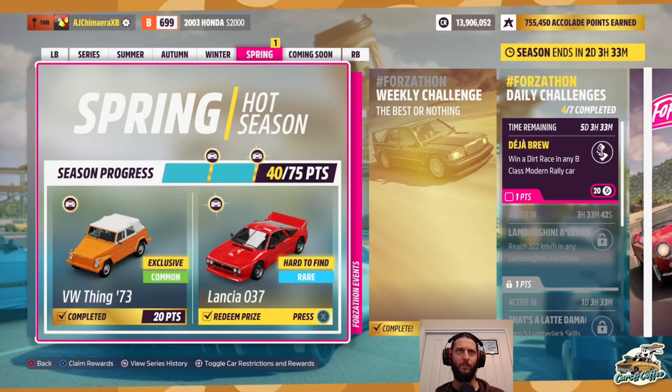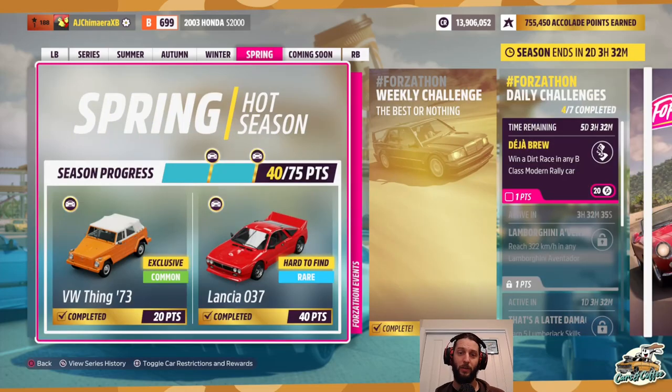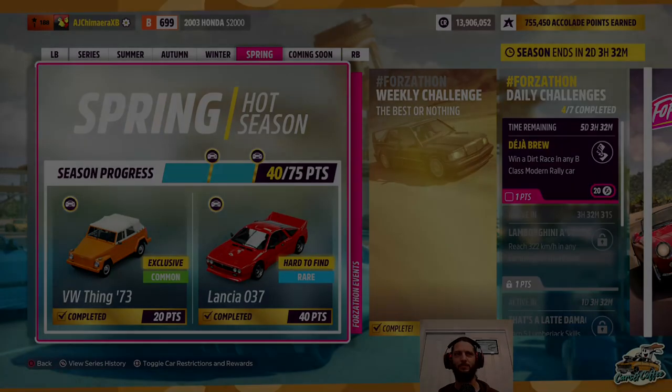Sure enough there's the 40 points we need for the Lancia 037, and that's also it for the Cars and Coffee series. Next is the High Performance Dailies — 15th August 2024 — new race routes are being added, which is kind of cool, and a bunch of new cars. We'll find out more about that in a few days' time. For now, thank you very much for watching and we'll see you then.